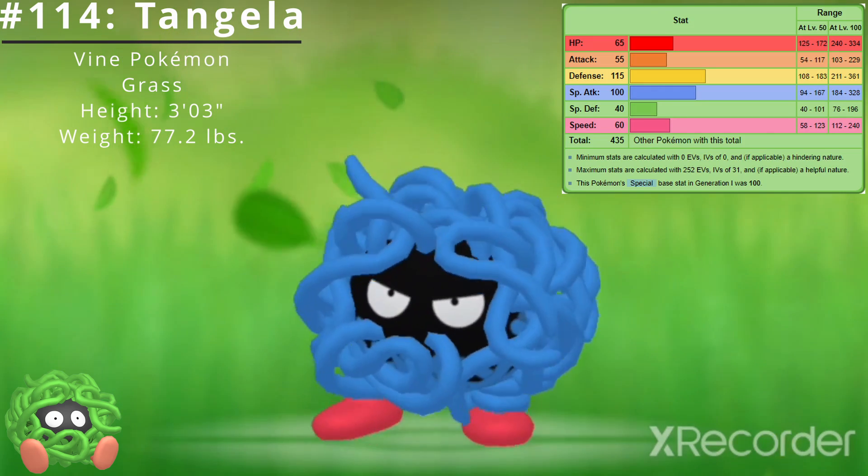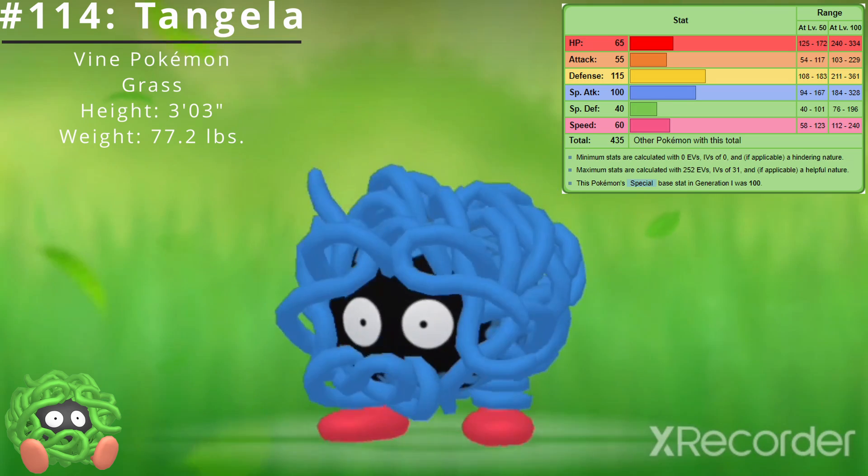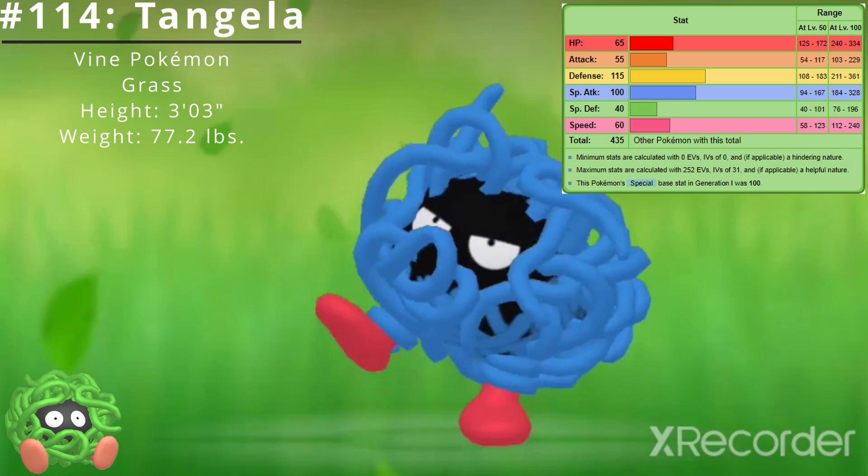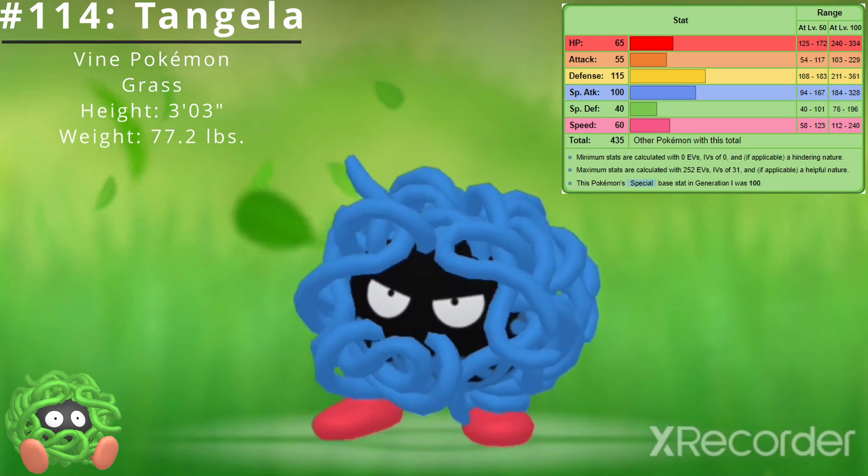Here are Tangela's base stats. Its best stat is Defense at 115 and its worst stat is Special Defense at 40. Tangela's base stat total is 435.